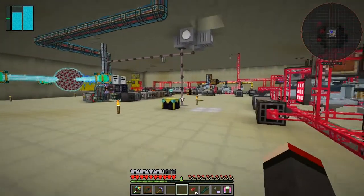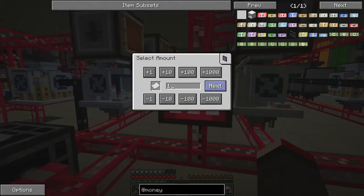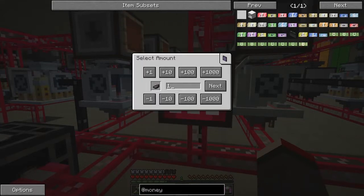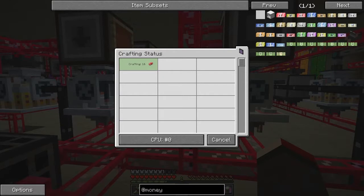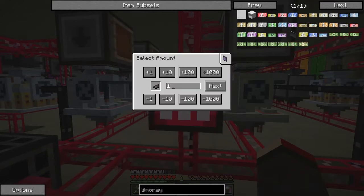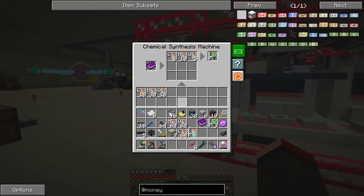Now we can request some recipes. We should be able to request paper — let's craft one, and also craft an ink sac. It says no CPUs available; that's fair enough because they're busy, probably crafting some cables which should finish very fast. Let's cancel those and go back to craft the ink sac. We need an import bus — let me go and get some. I'm leaving things tidy so we can test things quite easily, so I'll put the import bus down there to take those out.